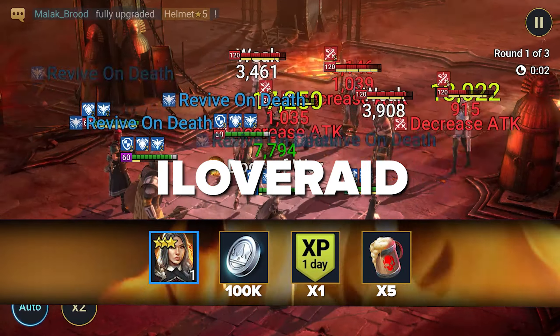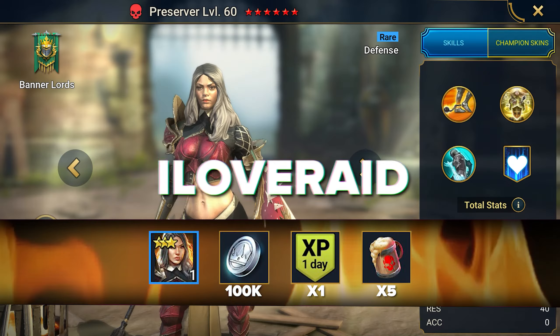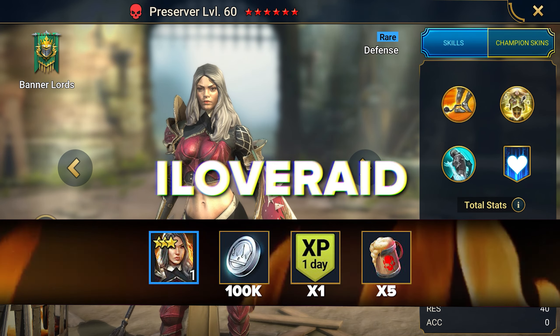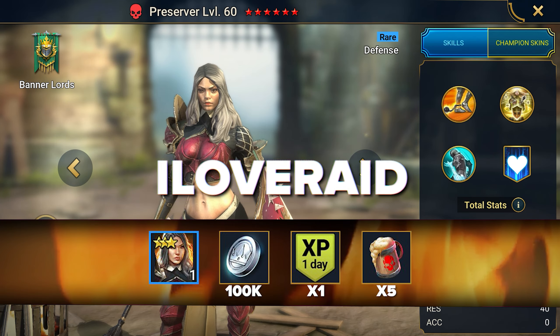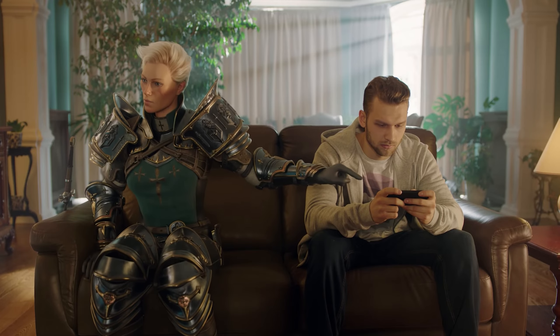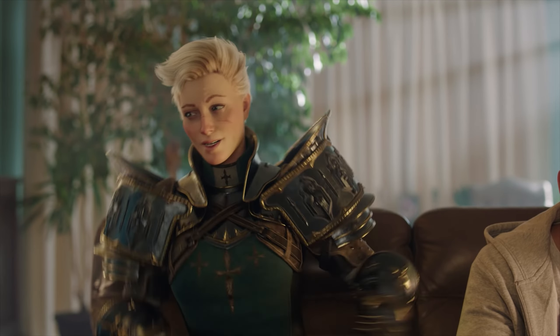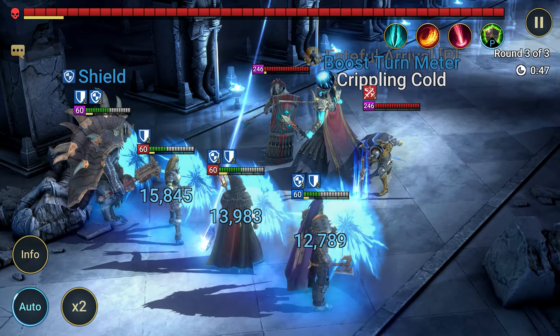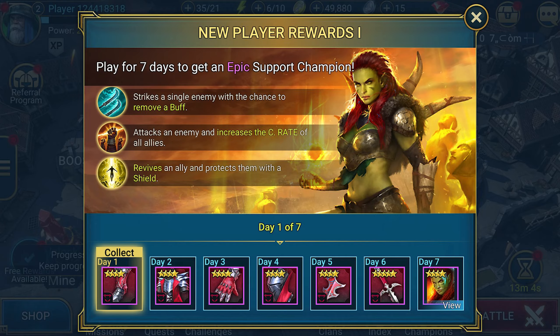Promo code: Superpowers. Gives champion Deacon Armstrong and leveling resources. Deacon Armstrong is a top support for his rarity — he gives enemies debuff leech and debuff protection, giving allies protection from attacks. The main benefit is his ability to reduce the enemy's turn meter and fill allies' turn meters. He can also be used as a champion with a speed aura.